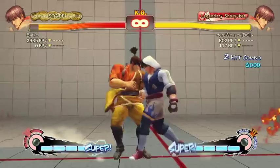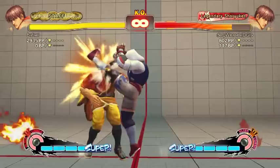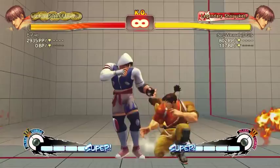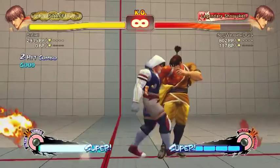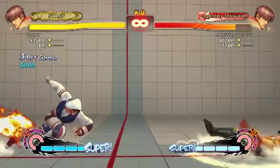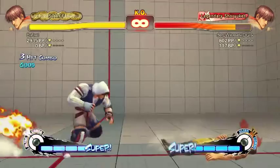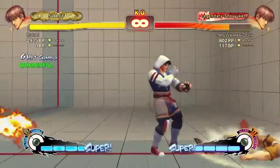The main thing people usually do after close roundhouse is the Bushin Chain. Target combo, which is his only target combo, is strong-fierce — and in corners you can pick up Bushin Senpukyaku hits. You have to use the hard or EX version. There's no FADC in that combo, it's just down-back hard kick and then the kick. It's quarter-circle back punch light punch — so it's target combo into Bushin Senpukyaku.